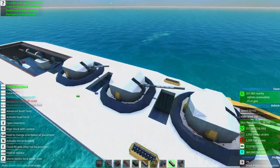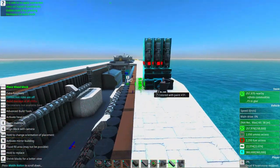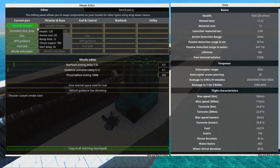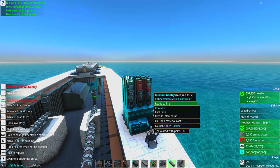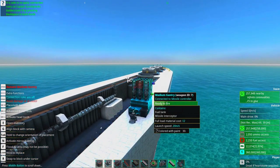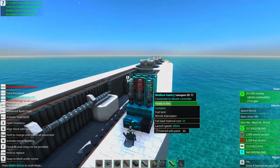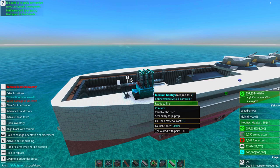We have been shaping up the design - you can see the rings around the turrets, it looks pretty neat. I have developed a fantastic little system: a variable thruster, secondary torpedo propeller, fins, APN guidance, fuel tanks, and a missile interceptor. This is actually a new system I developed specifically for this ship.